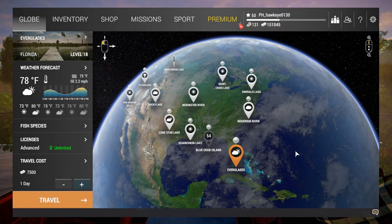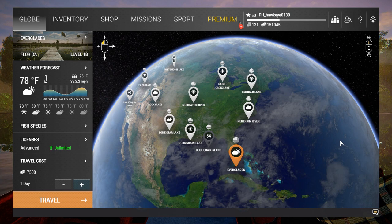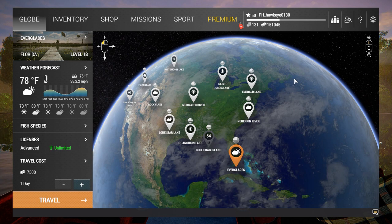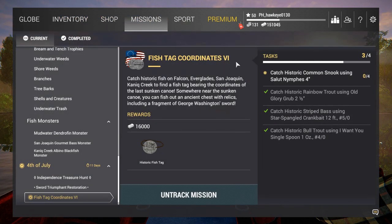Hey guys, this is Hawkeye and I'm back with another episode of Fishing Planet Classic. We continue with the 4th of July event 2021. Last time we completed another portion of the tags mission — we got all the historic rainbow trout, the metal relic chest, and the fifth sword portion. Now we're headed to the Everglades for the next part of the fish tag coordinates mission number six. The last portion is to catch historic common snook using the Saloon Nymphs 4 inch.